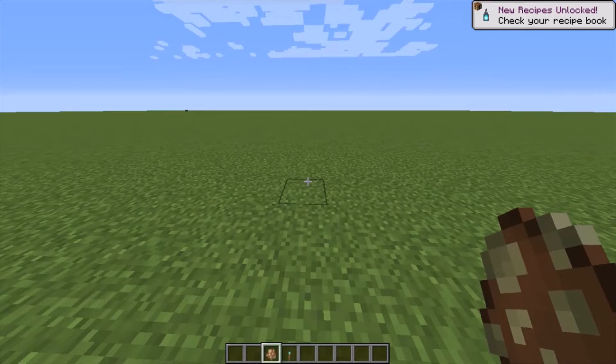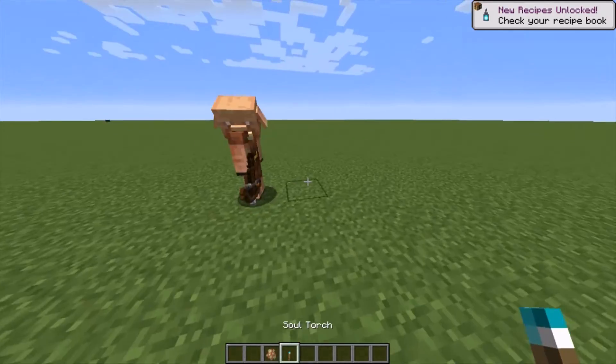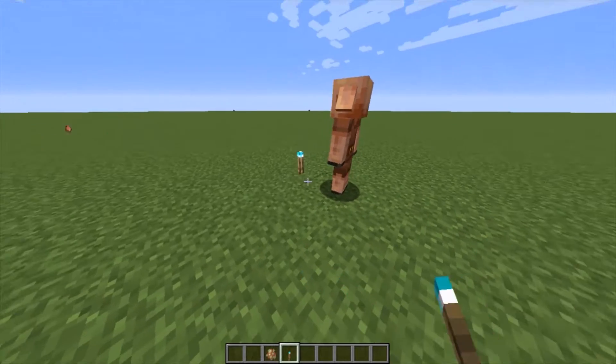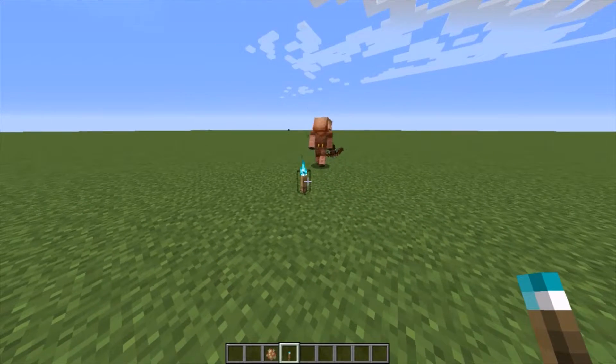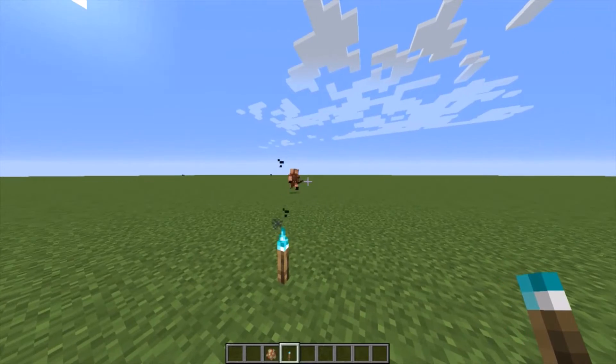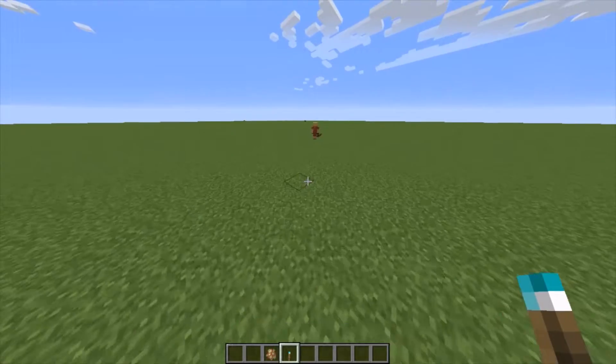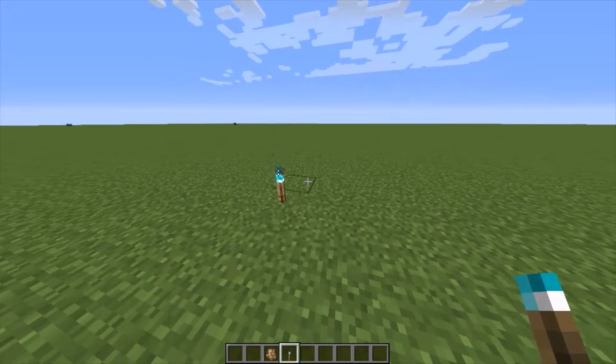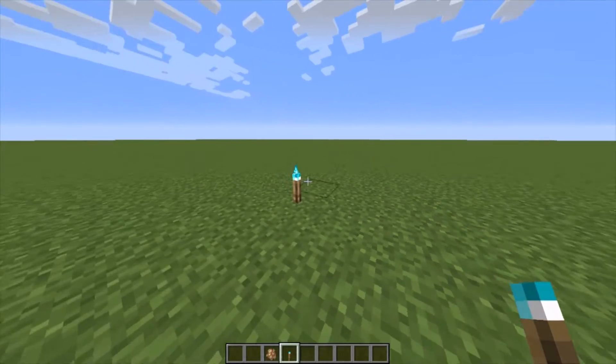Number three. If you have a piglin and you want them to get away from you for some odd reason, then simply place a soul fire torch down. This will make them run away. You can continuously do this to get them into a certain direction if you have one, and for some reason they teleported away.